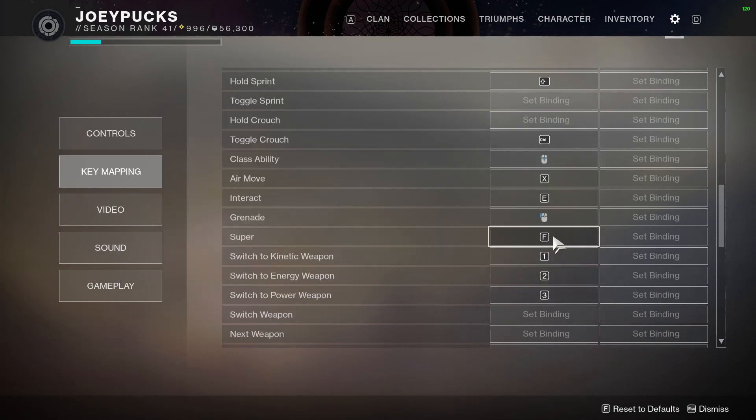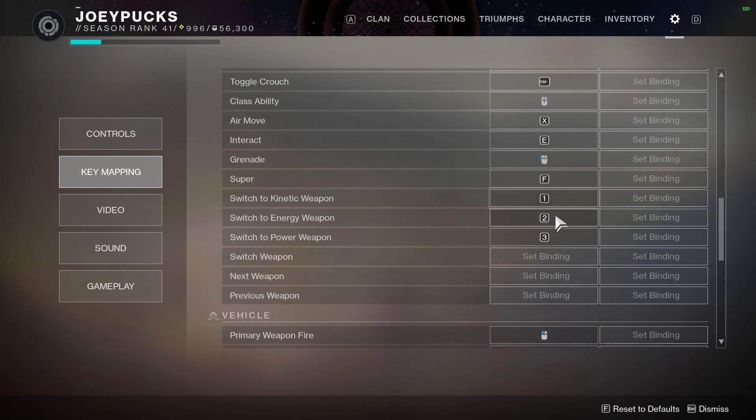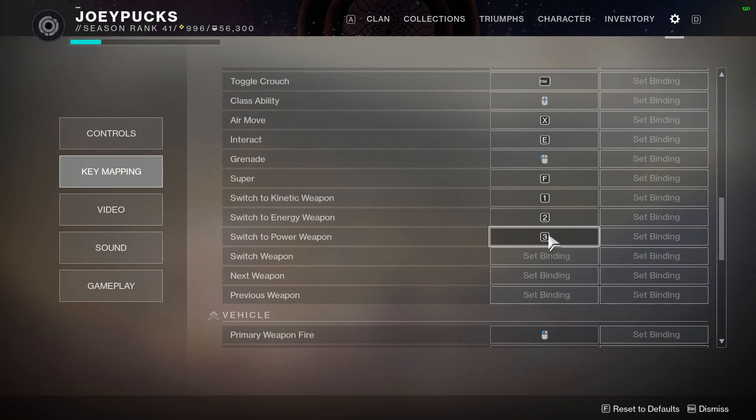I know some people have super on Q or Z. It's really just whatever is comfortable — F works for me. It's something I use in other games as well to the extent there are ultimates. Weapon switching: one, two, three — all pretty standard stuff there.